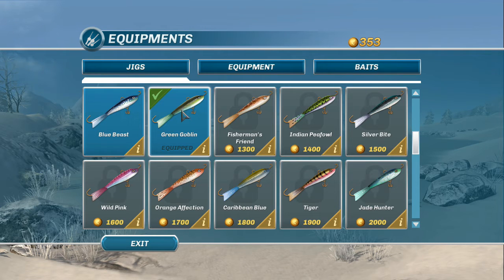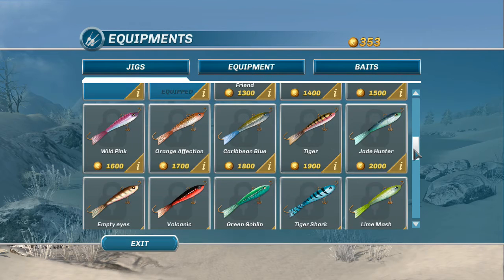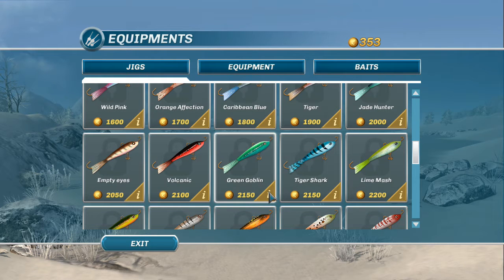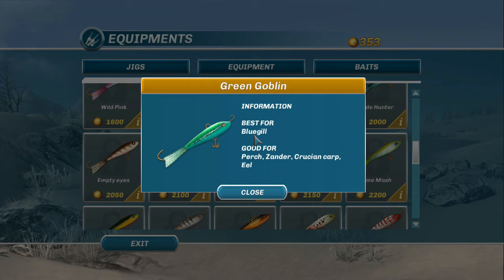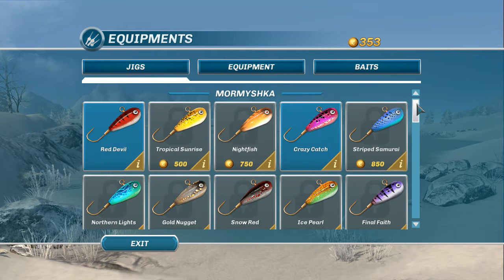I've been fishing the Green Goblin as my primary balance lure for a long time because it's good for pike, whitefish, brook trout, and a number of other things. But there's a new Green Goblin that's best for bluegill, so I'm not sure how that's going to work out — I'll definitely eventually get that bluegill Green Goblin.